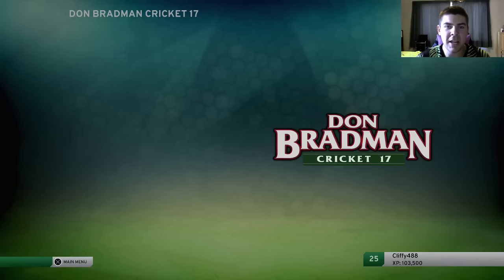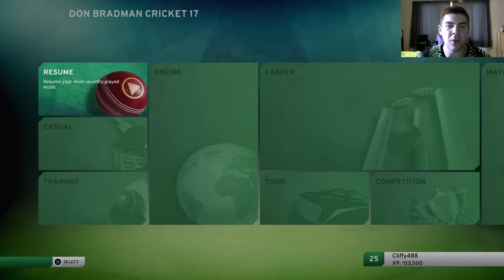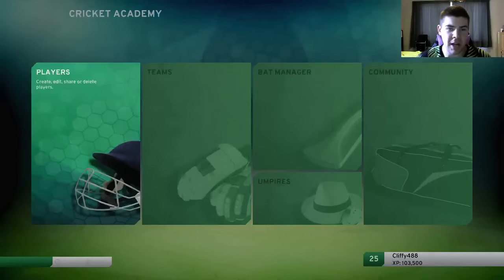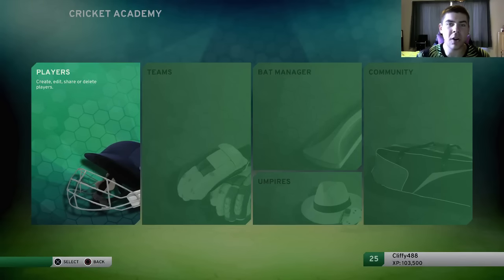Now to get your custom bat into career mode, you do not want to go into career mode straight away. What you have to do is shoot all the way over to the far right hand side and go to the Cricket Academy. You need to make sure you do this before you go into career mode, because if there are no bats saved onto your PS4 or your Xbox One, then you're not going to be able to put it in career mode.